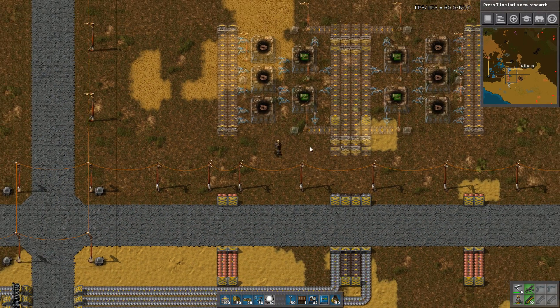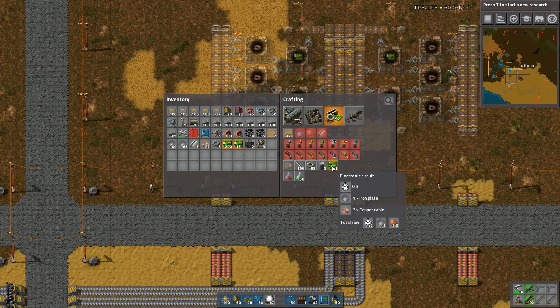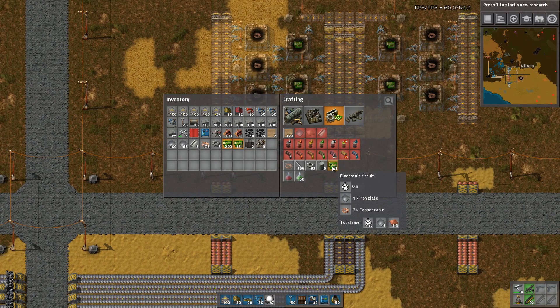You start getting into the trouble of looking at electronic circuits: it takes one iron plate and three copper cables, that's one and a half copper plates. So you can start spending a lot of your raw copper and iron just on green circuits, which kind of drains everything else.